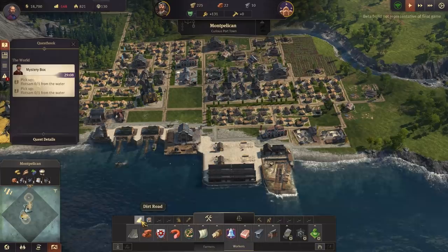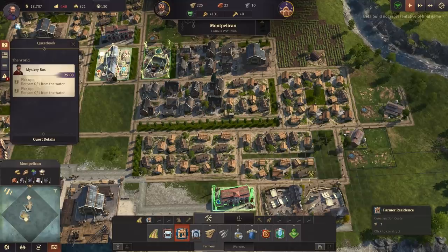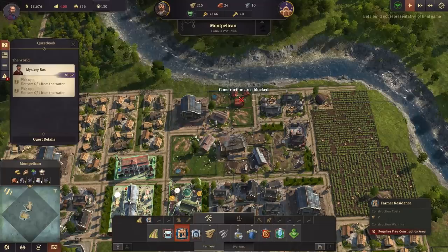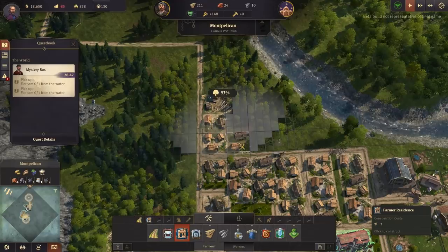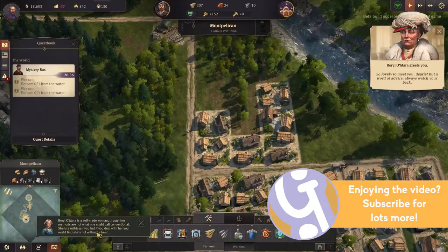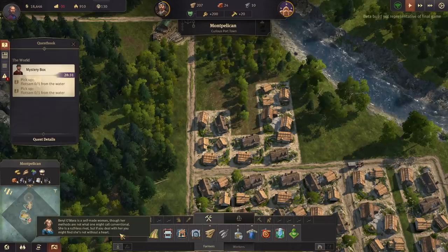Let's get some more farmer residences. We'll build a block here - farmer residences. What are you, you're lumber aren't you. Oh, we've met Barbara as well - let's chuck you up there. 'Self-made woman, though her methods are not what I call conventional. She's a ruthless rival but if you deal with her you might find she's not without a heart.' There we go, and then we'll just put a little park in there for them.